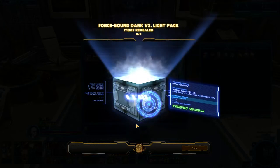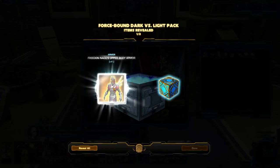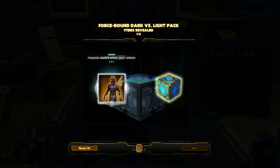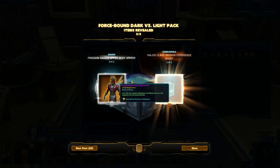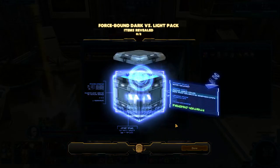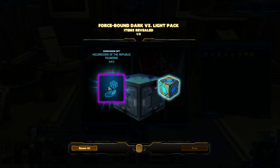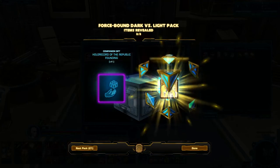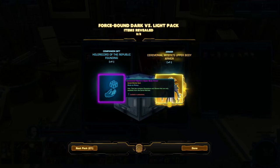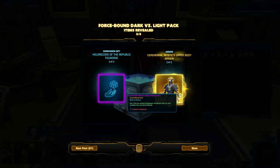Gifts are always useful, but less than other items. Freedon Nadd's armor — I actually already have that one. At least it's upper body armor, so that might sell for a little bit, but I know I already have it unlocked in my collections. And major class mission experience boost is pretty much useless, since it's fairly easy to get the general experience boost at this point. Oh, upper body armor — and it shines gold to let you know you've got a rare item. That's a cool old armor set that used to be part of the Sith Inquisitor gear.